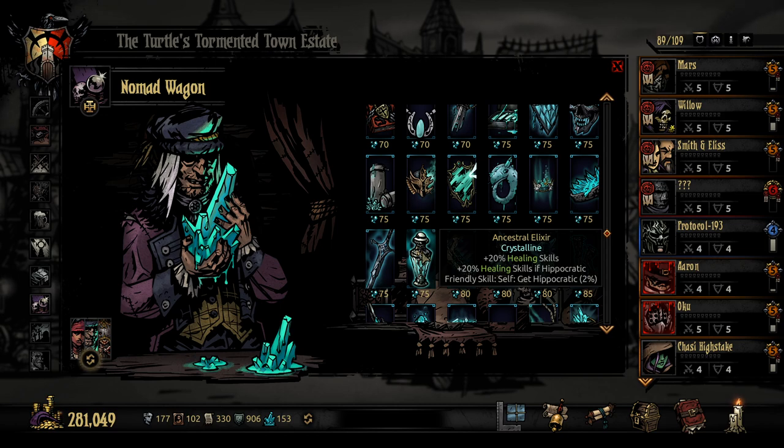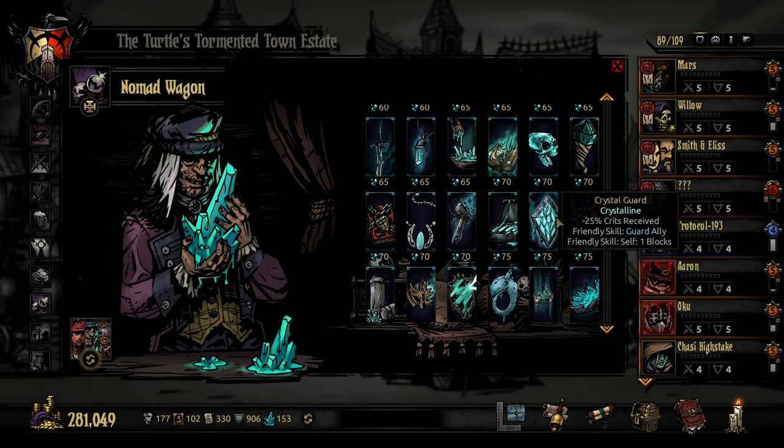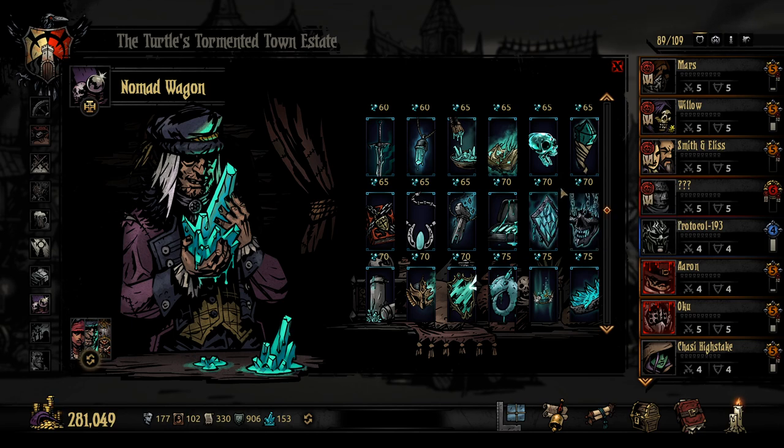The other two I looked at: this one, the Crystal Guard — minus 25% crits received, which is incredible, a really huge reduction in crits received — as well as friendly skill for guard ally and friendly skill self block. I'm assuming that means, for example if we're playing as Man of Arms, we could use things that affect the whole team like a friendly skill, which would set up a guard on an ally and also give ourself a block. I think all round that would be a really incredible defensive trinket. But then this other one — full offense and sounds really fun. It definitely has some huge downsides, but it's very good.